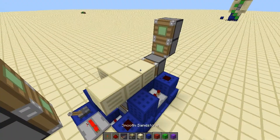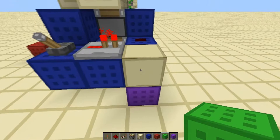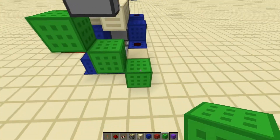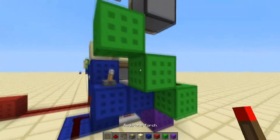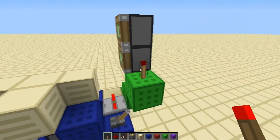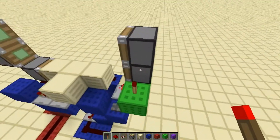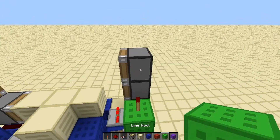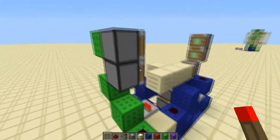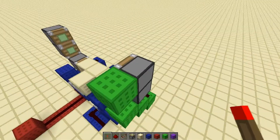Now we do step three: getting power to the pistons. We find the sand block placed earlier and build a staircase using lime wool. On the first one, place a redstone. On the second, place a torch on the left side. On the third, a torch on top. This piston should have a spasm because the torch will flash on and off really fast — it turns off because this torch is powering it from under. To make both pistons move in and out quickly, put a torch on top here, then place the block — they should both do it. This torch powers this block, powering both pistons.